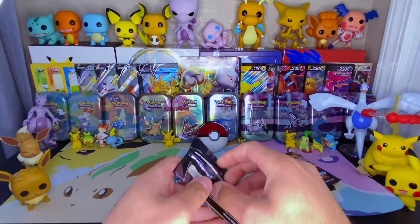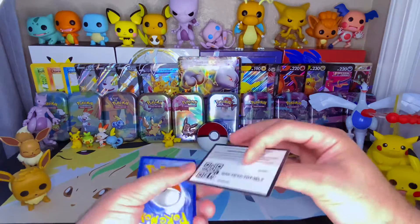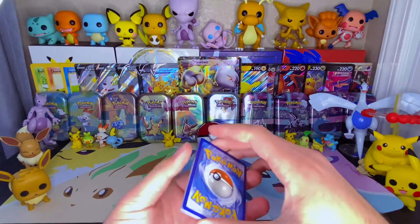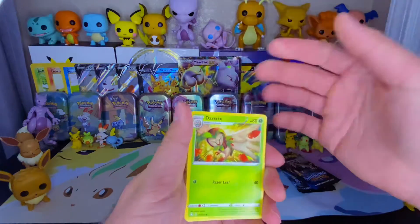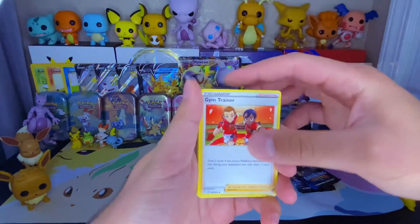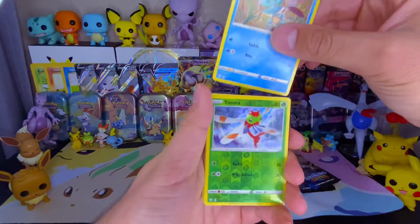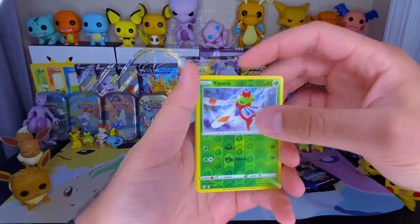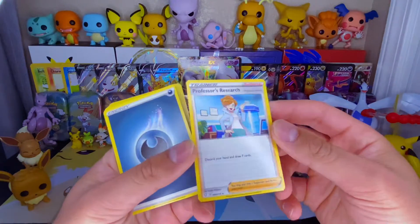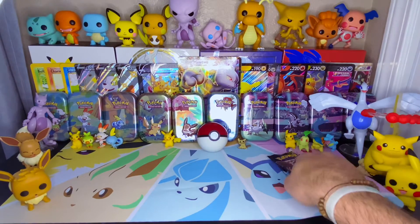Moving on to pack number two. This whole set is just a set in general — I have many reasons why it's my favorite. One being that I have so many Chase cards. Psychic Energy. And two, just all the Shiny Rares, Hyper Rares, you already know. We got Eldegas, Gym Trainer, Shinx, Koffing, Trepinch, Rowlet, Chuddle. Our Reverse is a Yanma — nice. And our Rare is a Professor's Research Trainer Supporter. I have so many of these, I should just give that one out. We'll throw that to the side.